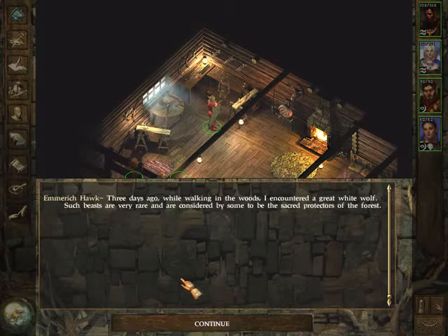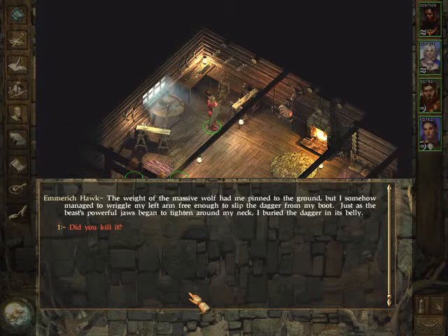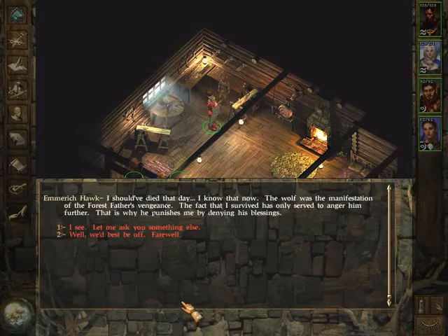Three days ago while walking in the woods, Emmerich encountered a great white wolf - considered sacred protectors of the forest. The wolf pounced on him, sinking its fangs into his neck. Pinned to the ground, he managed to wriggle his arm free and slip a dagger from his boot. Just as the wolf's jaws began to tighten around his neck, he buried the dagger in its belly. The wound was deep enough to save his life - the beast bounded away into the forest, leaving him barely conscious in a pool of his own blood.